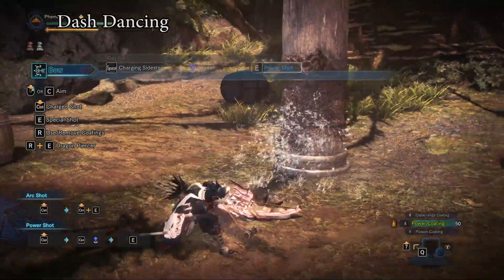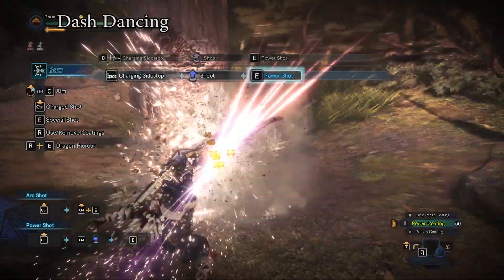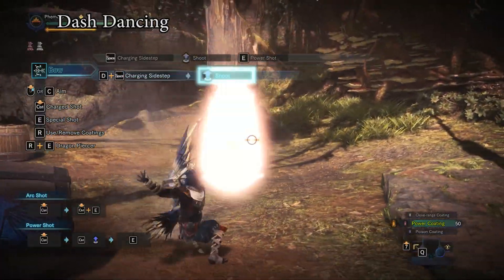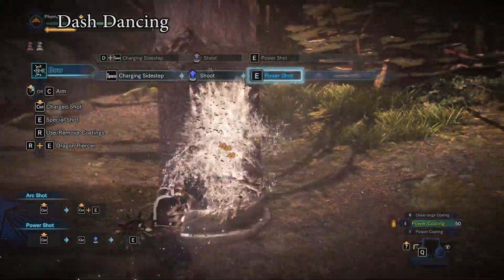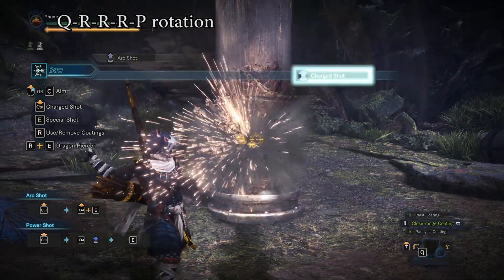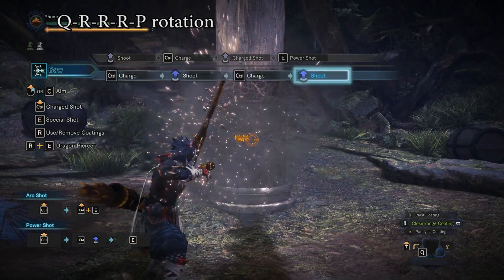So those are the cycles. Quick Shot into 3 Rapids and then Power is the best DPS on paper, and it also has the added benefit of being much more stamina efficient since it doesn't have the additional Power Shot in there. I'm not saying you shouldn't use the other rotation — it's more bursty and that helps with staggers a lot. If you need to save stamina, you can do the other rotation.